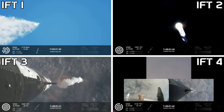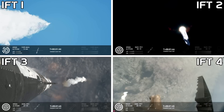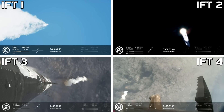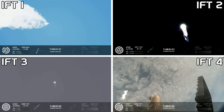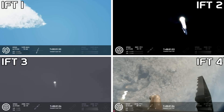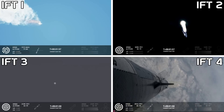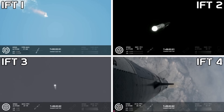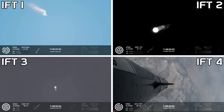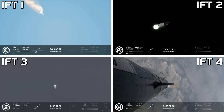Once we get the hot staging, a lot of things happen all at once simultaneously. We're going to light the engines on the ship — starting with the RVACs first and then the three center sea level engines. Before we're separated, all of that exhaust gets plumed out the side of the hot stage and then the ship will separate itself. All but the three center engines on the booster are going to shut down, so the booster never stops its thrust while we go through this hot stage maneuver.